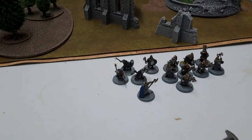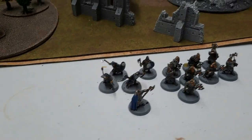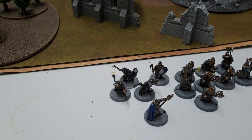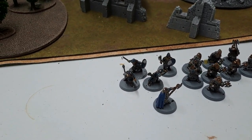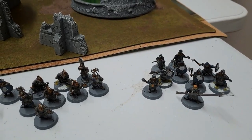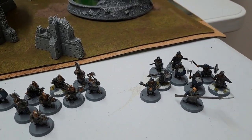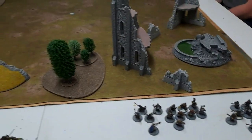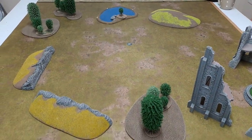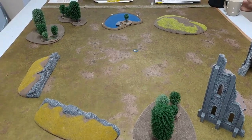For the Kingdom of Moria, we have Durin with eight Khazad Guards — these guys are Burly — and then two Dwarf Warriors with shield and two with Dwarf Bow. Then we have Mardin with four Dwarf Warriors with shield and four with Dwarf Bow. The mission is Hold Ground, which is Maelstrom, so none of us are deploying but we'll have to roll for priority. Best of luck, Dave.